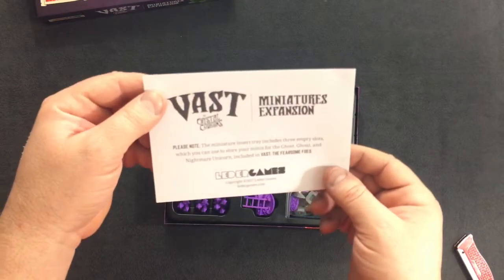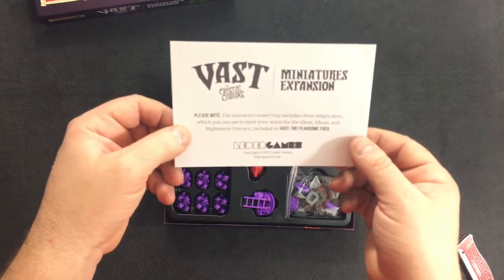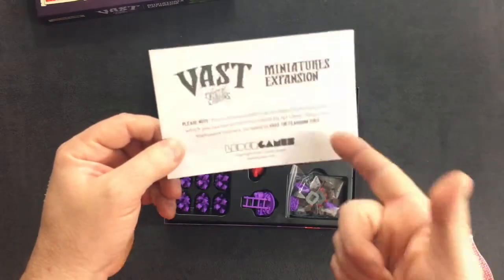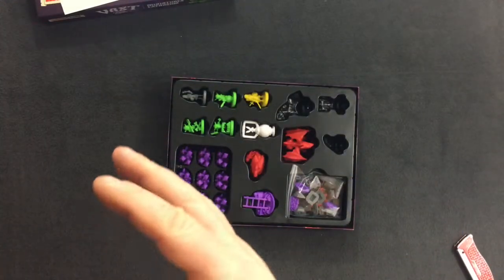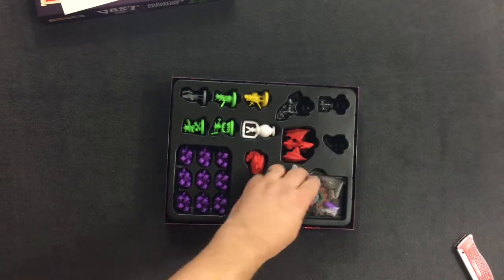Let's get a little card. It says miniature insert tray includes three empty slots which you can use to store your minis for the ghoul, the ghost, and the nightmare unicorn, included in Vast the Fearsome Foes. That is terrific. And there they are right there. I love that they've done that so we could consolidate those minis into this box and then the other components into the main box of the game.